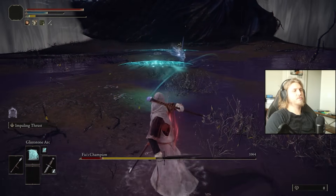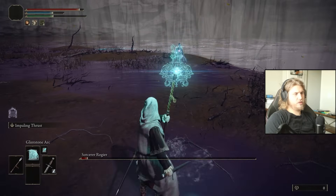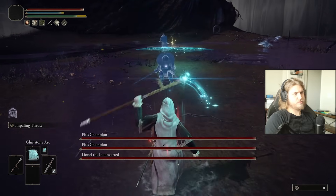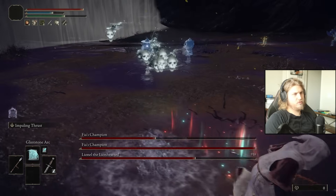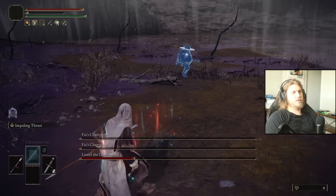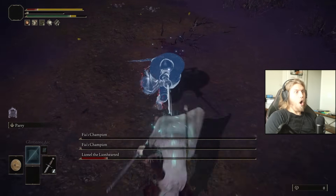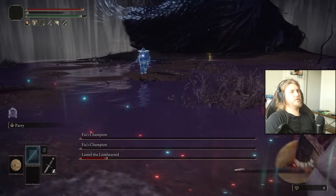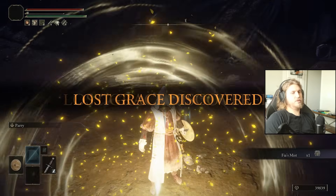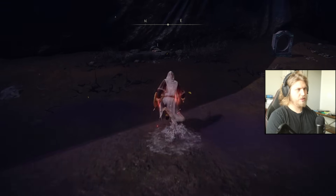Goodbye. That thing's kind of weak — yeah, one of them is going to hit. I've got plenty of flask. Oh — I didn't use my physic. Get lined up. Oh wait, we have a shield! Come on, man. Nice — good lord. And there's Fia — hi sweetheart. No, I want to be held, friend. She do be laying down. All right, Fortisax time.